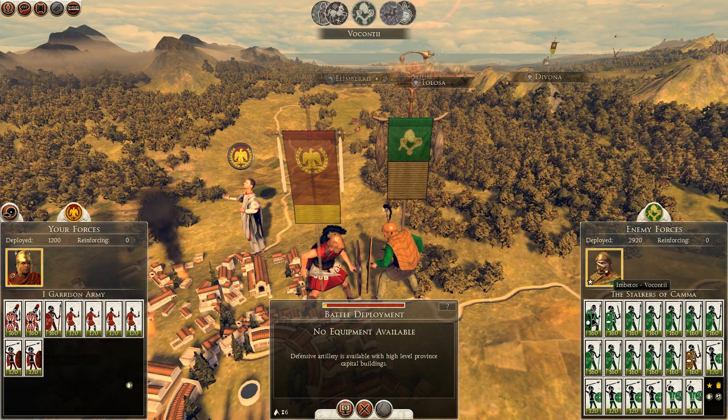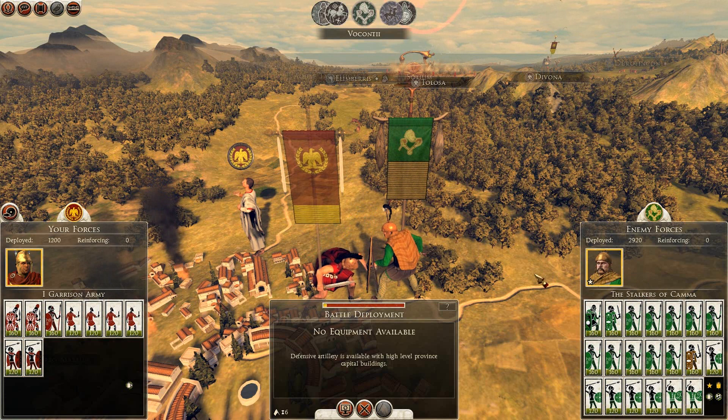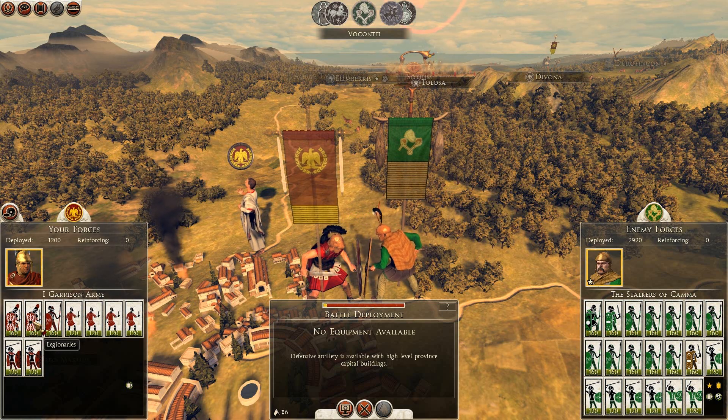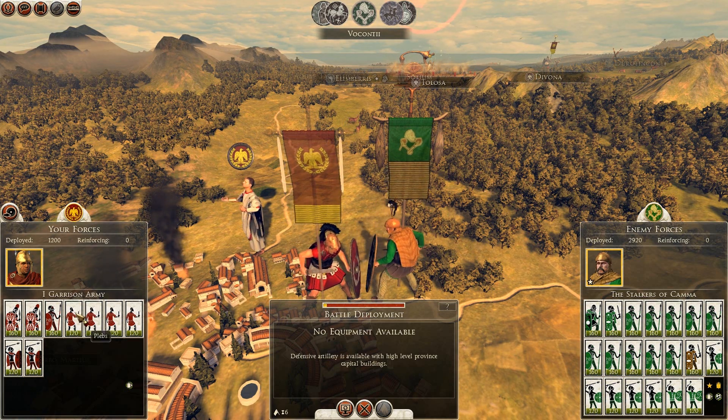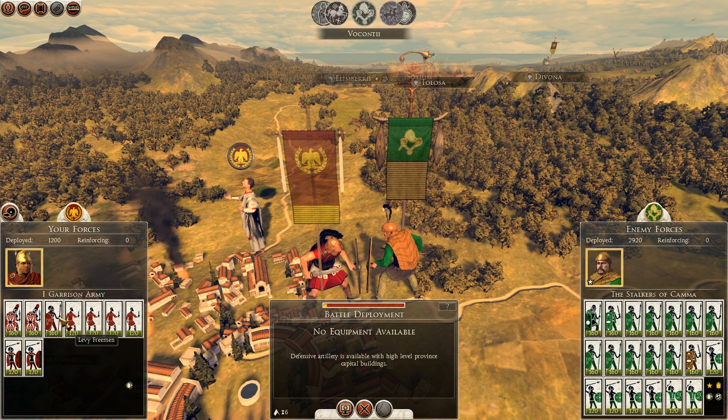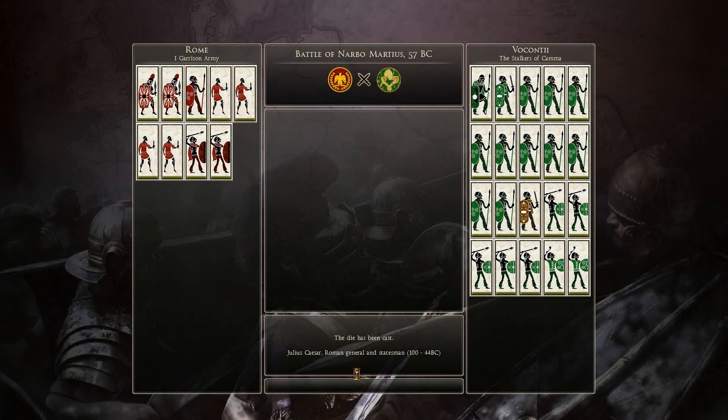The stalkers of Kama are knocking on the door of Narva Marcius - I really don't think there's much I can do here. We do have two units of legionaries even in Testudo, though the amount of skirmishers they have - all these Celtic youths - will utterly annihilate them. The plebs aren't going to do much against levy freeman and we don't have enough Celtic skirmishers to be effective. I'm not sure if I should give this up though - it might be worth defending this on the battle map, so I'm going to go for it.